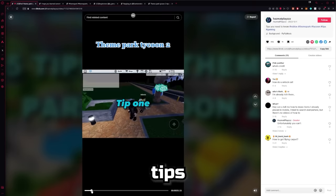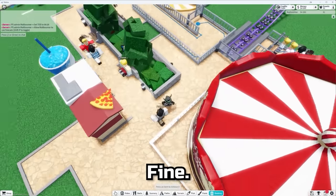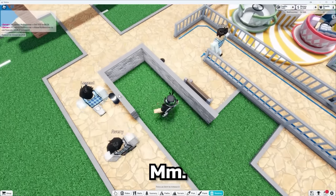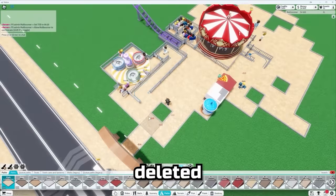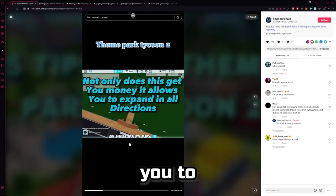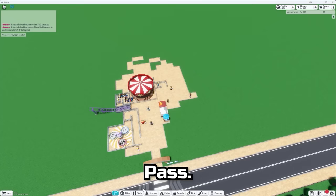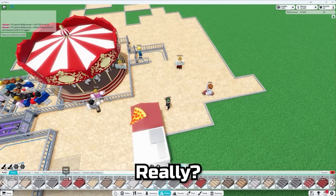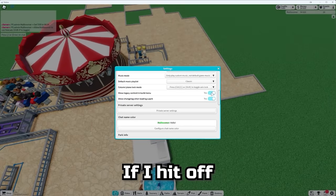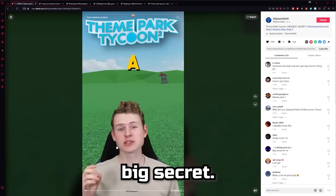Five tips for the park: Tip one — delete the whole spawn area. Fine, I'll delete it because this TikToker asked me. Guests, get up and out of here! I actually agree — if you're building a park, first thing you do is delete the spawn area. It gets you more money and lets you expand your path in all directions. Tip two — don't use legacy paths. You literally have to select a path that says 'legacy' — you can turn that off in settings so it doesn't even show anymore.